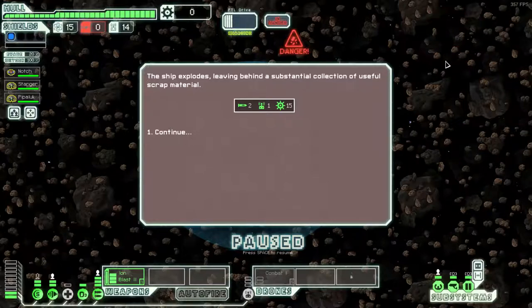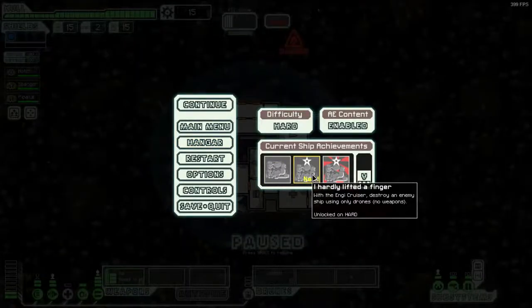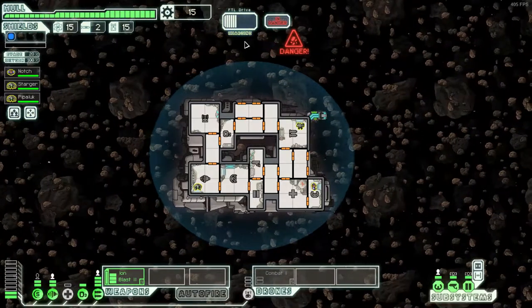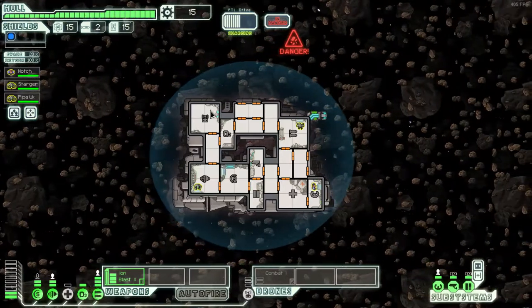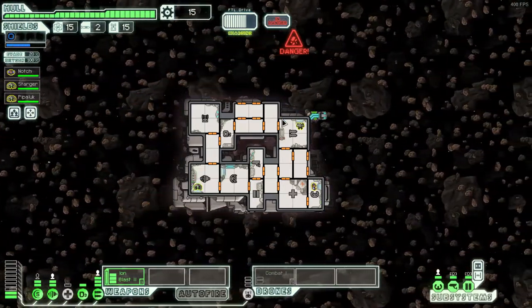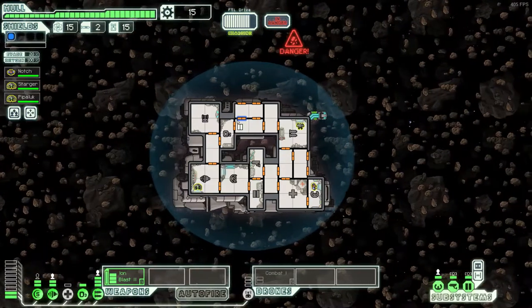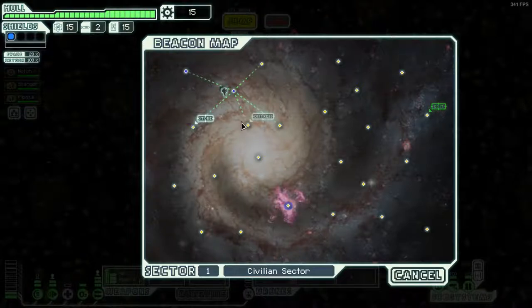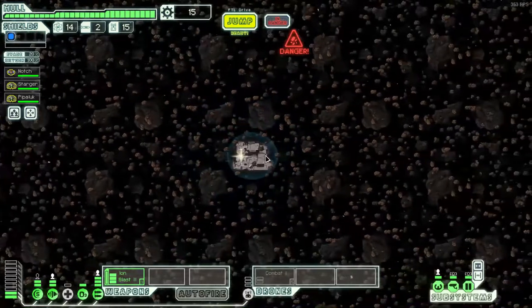I hardly lifted a finger. Let's check that achievement — with the NGA Cruiser, destroy an enemy ship using only drones, no weapons. Yeah, we forgot our weapons. Obviously I was going for that. No accidents here, no mistakes, no dumb luck. That was quite nice — we got out of the asteroid field without taking any damage.